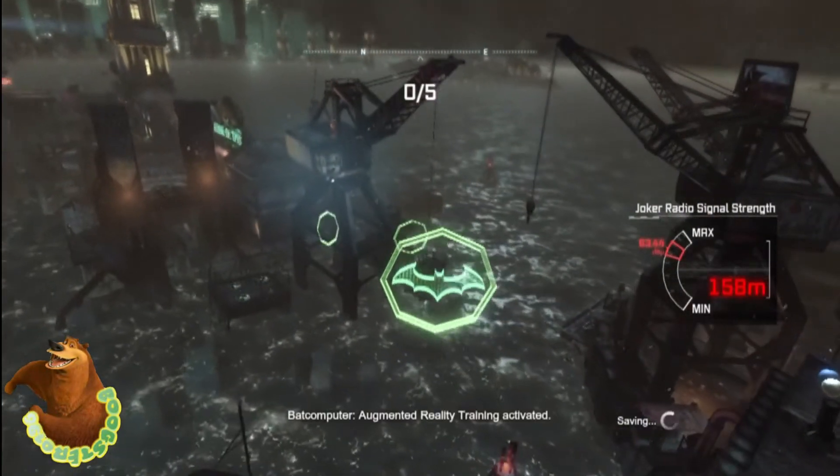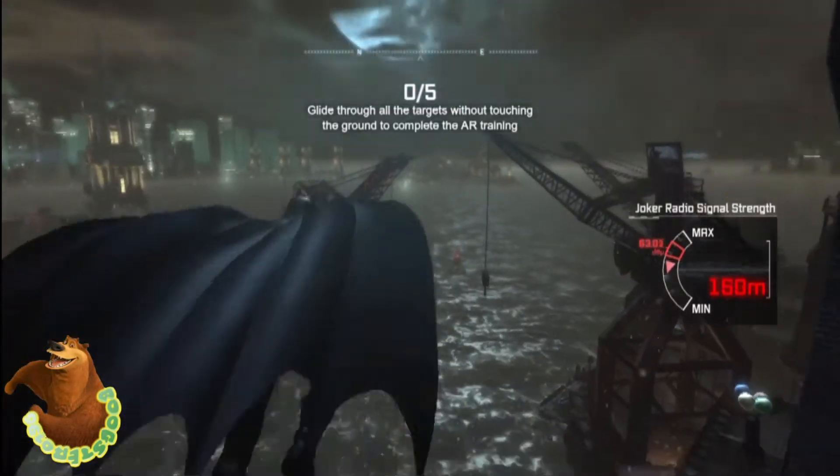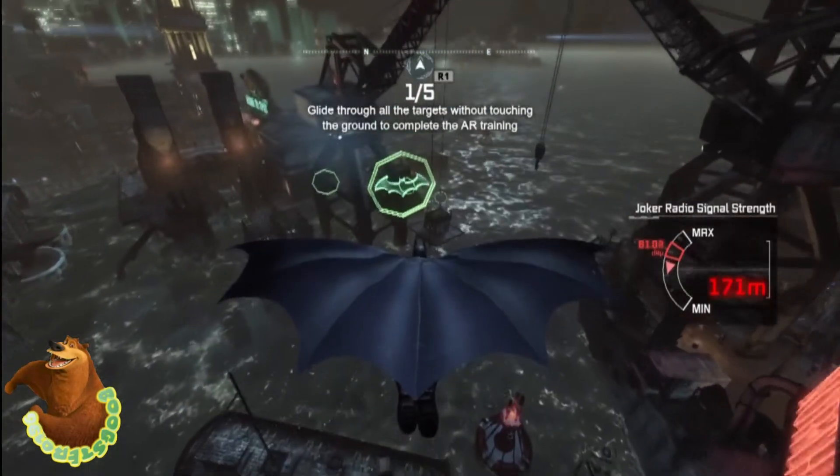This is basic AR training number one. All you have to do is glide off and go through each Batman logo all the way to the last one, and you complete basic AR training number one.